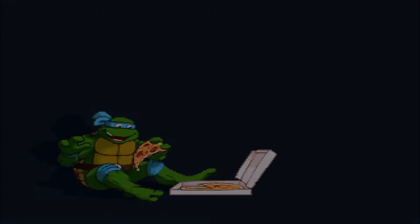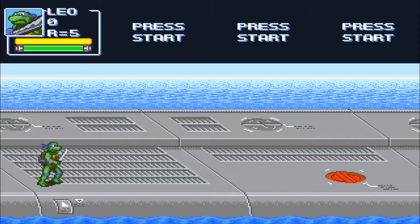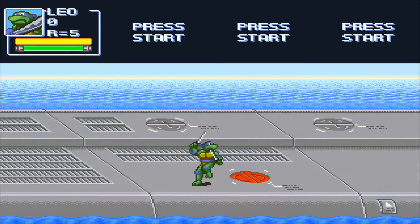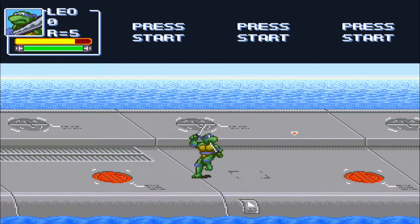So since we're gonna hit this ship, let's start off. For the moment, we only have the Ninja Turtles to work with, which is fine. And we're gonna go with Leo, as you already see here.